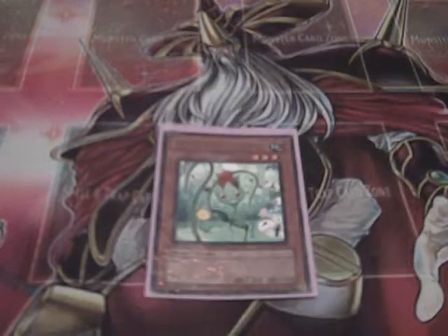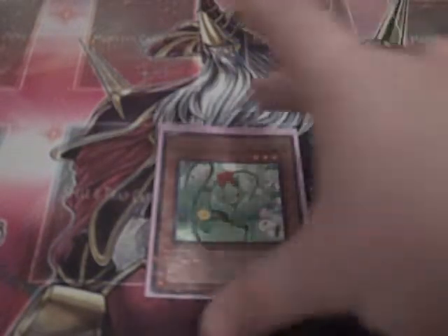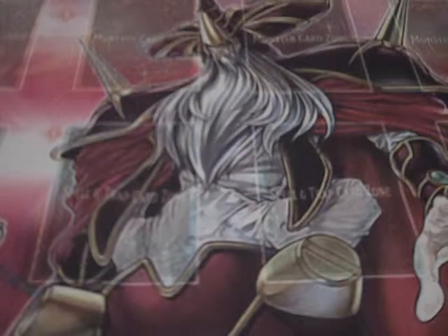Rose Whip — I play one. Rose Whip is like a temporary Bamboo Shoot because it limits your opponent to one spell or trap card per turn. So it's not as good as Bamboo Shoot but it will definitely help stall you out until you can get your Bamboo Shoot out. Rose Whip has 1700 defense so you can just set Rose Whip and let them attack into it so its effect goes off.